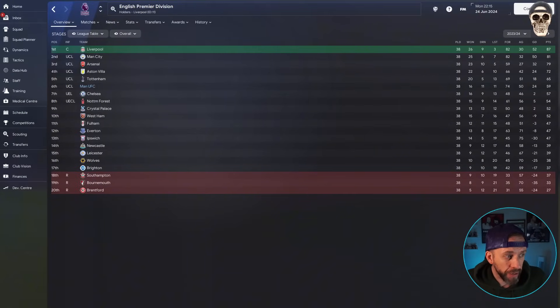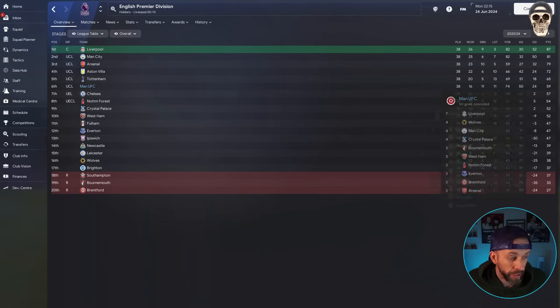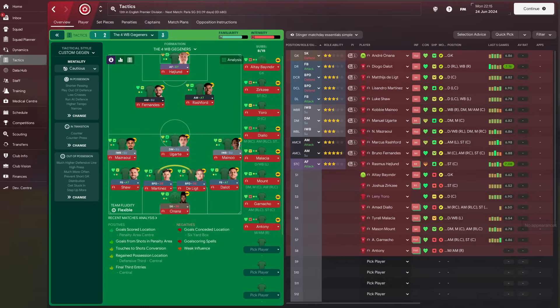It's probably a good job we won that trophy because we finished down in sixth behind basically the big five, with Villa also above Chelsea. We lost 11 times, scored 74 but conceded 50. Still, we got the Europa League trophy, which puts us into the Champions League - so the board are somewhat happy. We'll keep that tactic in our back pocket, but I want to try something else.